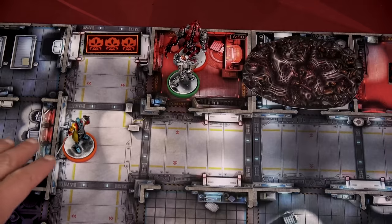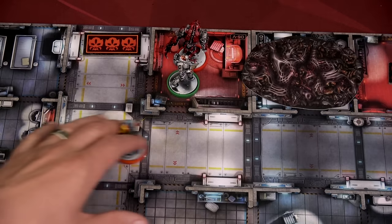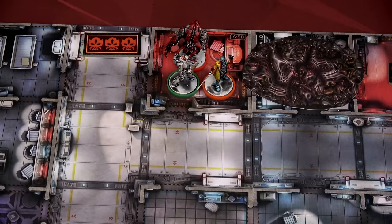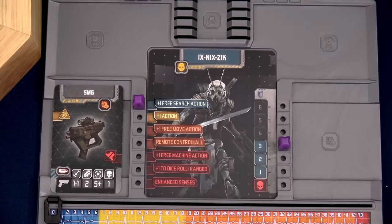With Born Leader, during his turn Doc can give any survivor one free action. He only has two health. He's going to give a free action to Frank — Frank will do a free trade action, passing the cattle prod over to Vak. Vak now has two cattle prods dual wielding. With his plus-one-die ability, he rolls five dice hitting on a five plus, only doing one damage. That was our free action with Born Leader. Now Doc can do his three actions — as a civilian he can search in any room, a big advantage over soldiers.